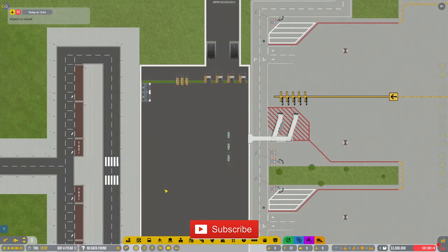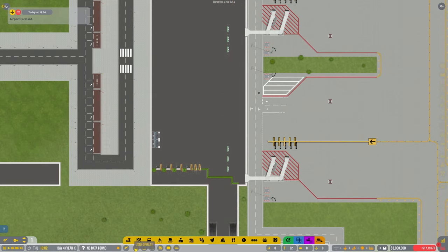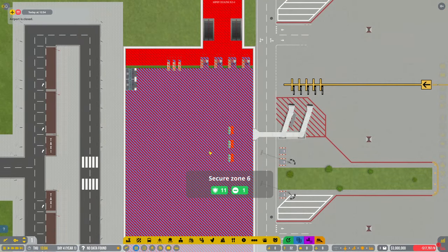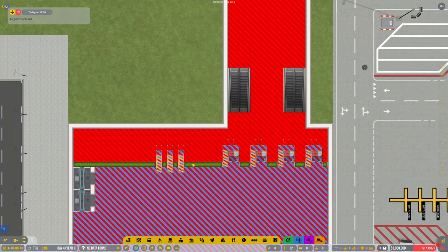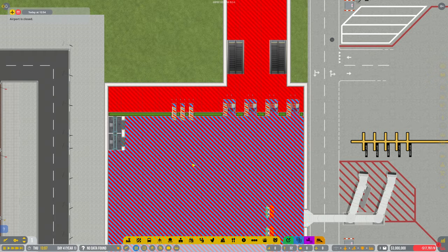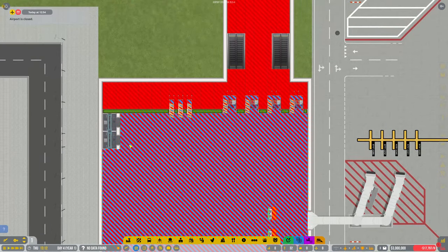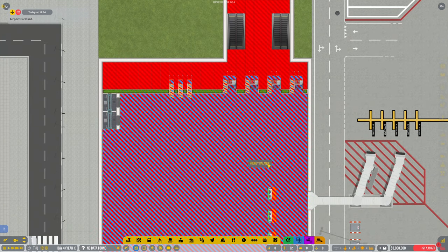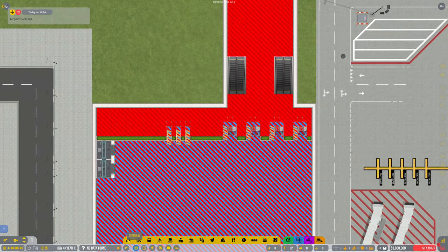Hey guys, welcome back to Penfold Gaming for another episode of Airport CEO. First of all, I just want to point out how stupid I was in the last episode with this international zoning — we've not been able to do the passports. I had a comment left just telling me to rotate them, and that will simply fix the issue. I'm gonna have to do that now because the international zoning is marking up with no exit point.